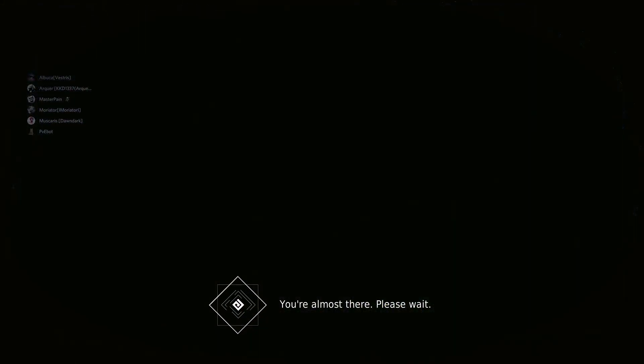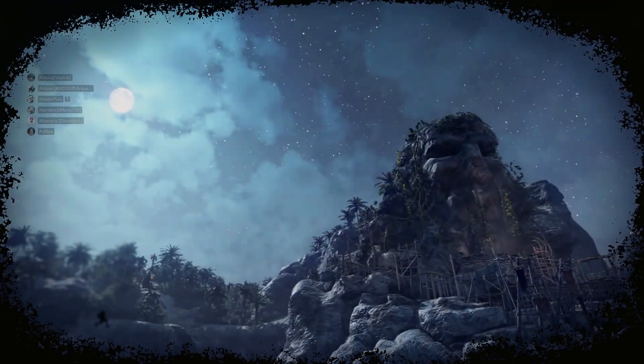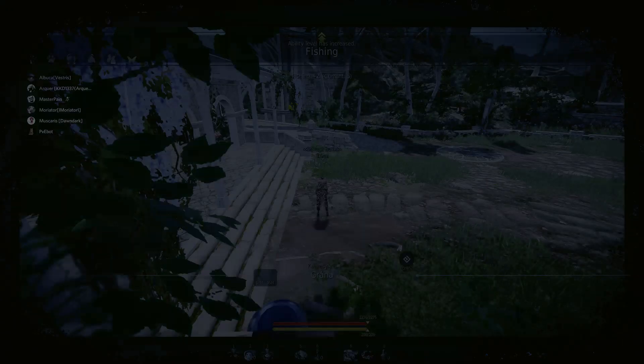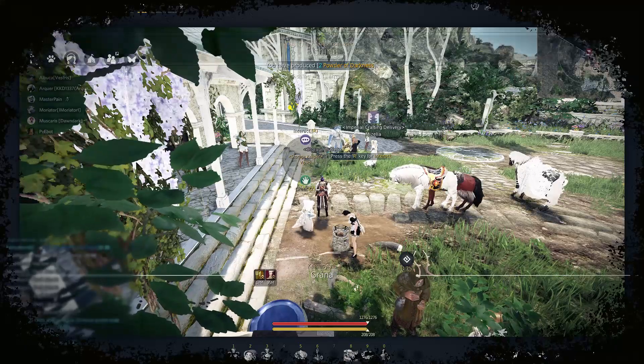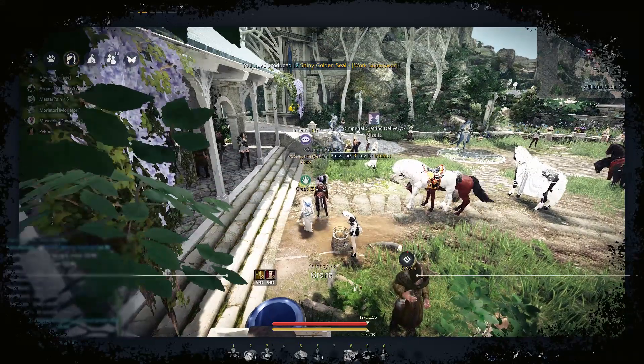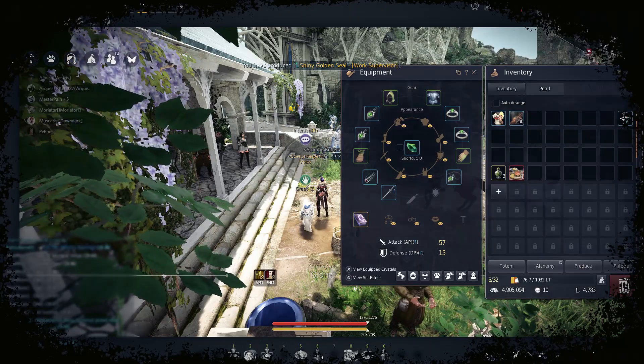Some of you might be interested why I chose this build and not something based around evasion. For me, this topic is completely subjective when it comes to sorceress. As long as it reduces the hits you take so that you don't get one-shot during super armor and between iframes, it's gonna be fine. Damage reduction and resistances are in my opinion the best things to get for sorceress.